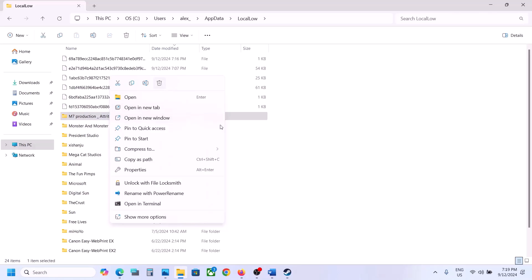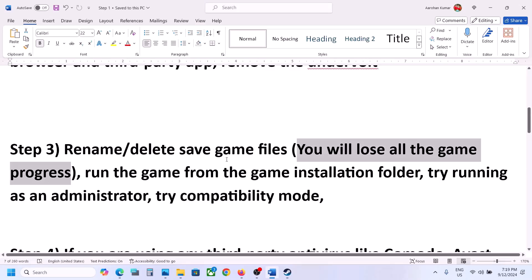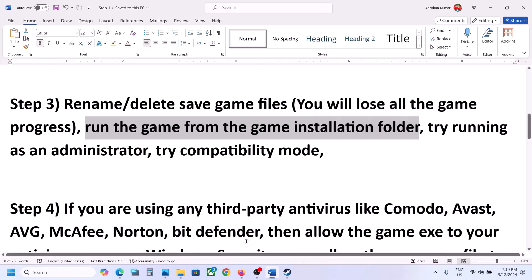Right-click on this folder and rename it to whatever you want — for example, add '.old' at the end. Then launch the game and check. You can also delete this folder entirely and launch the game, but you will lose all game progress.